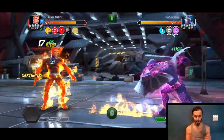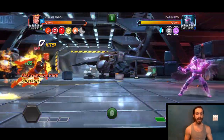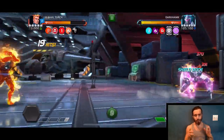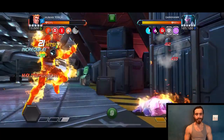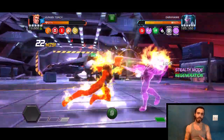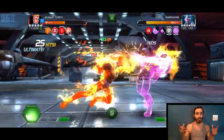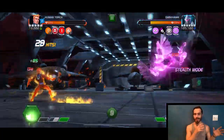Now if you're using Human Torch you can bait out that special one and build your temperature. Now we just want to push him up to above two bars of power. Once you're above two bars of power the fight's kind of over with Human Torch, because when you're above 10 temperature he keeps throwing that special two and entering stealth mode — but you're not going to miss with Human Torch because you just completely ignore that miss that he has.